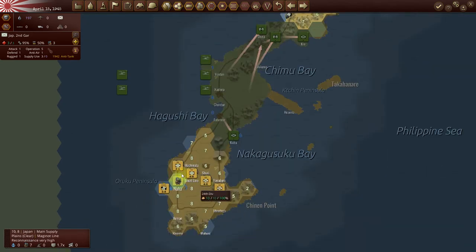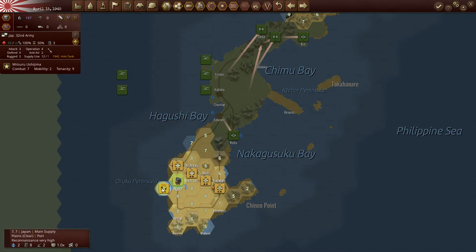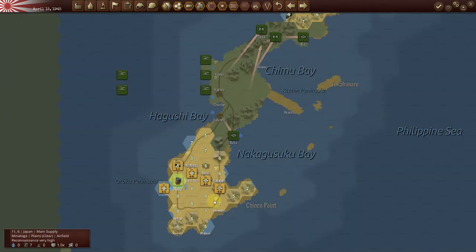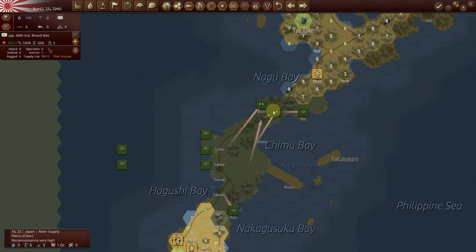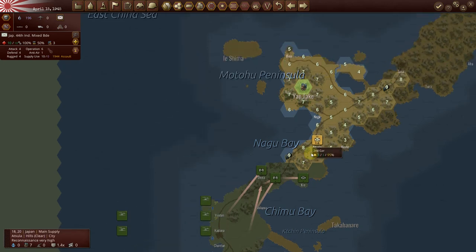These units are not moving, not much I can do. It's interesting that the strength of this unit is three. Defense is three, defense is four — so I think I'm going to move my headquarters here to give it a stronger line of attack.